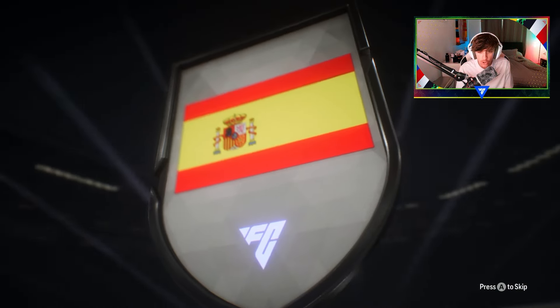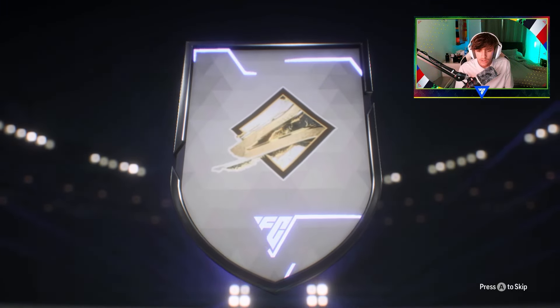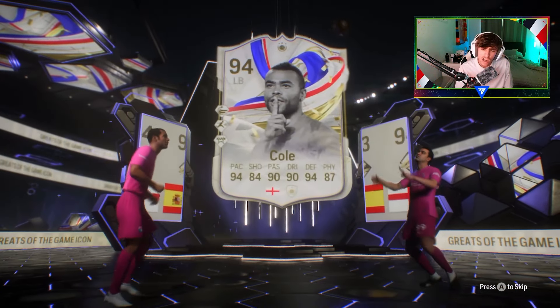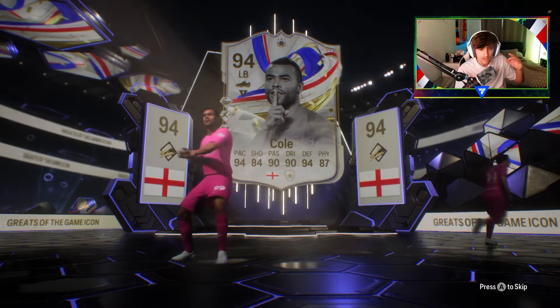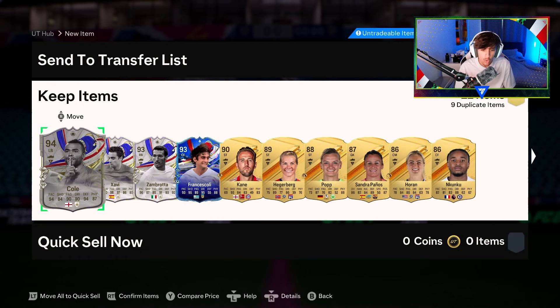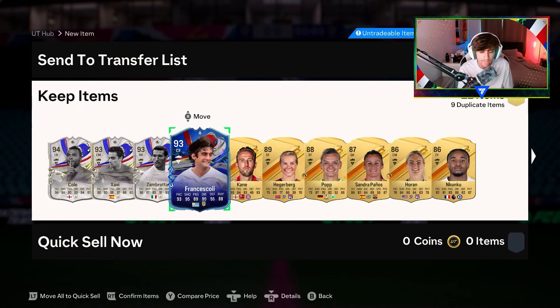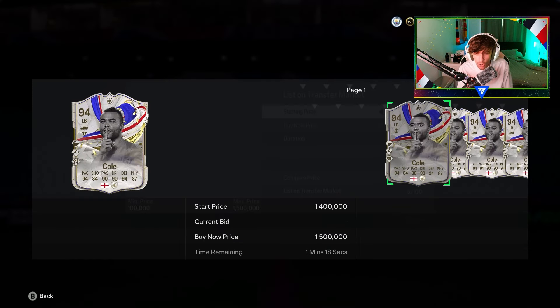Here we go, it is opened. Who are we getting out of the first one? It's going to be Shabby — that's the first one. And the second one — it's Cole! I was speechless. Then we get Zambodder as well. Hold up — this is actually a very nice pack. We get four Greats of the Game players! How much is Cole going for?